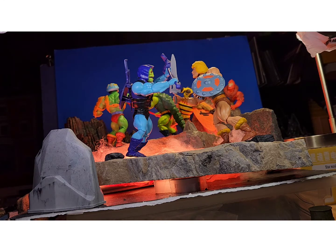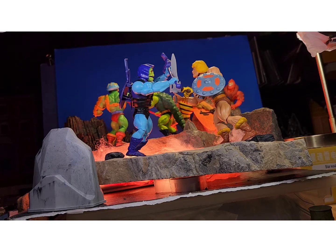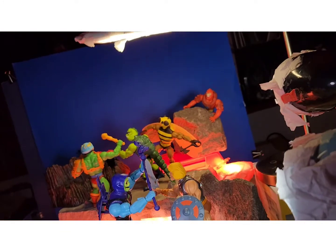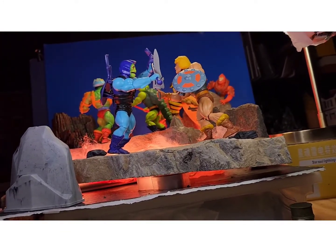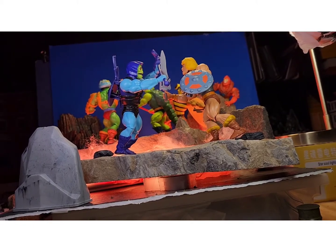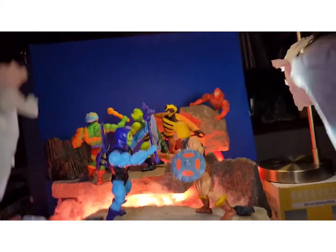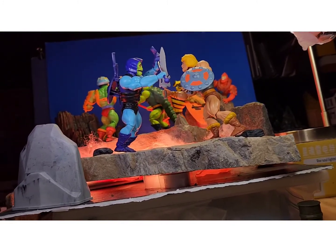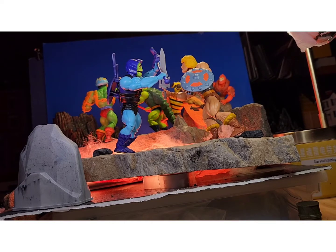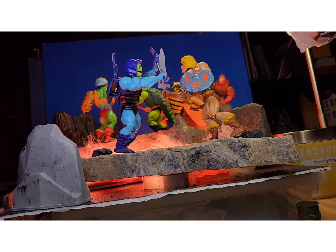Welcome back everybody, we are back in the lab with some Masters of the Universe. I started this picture with just kind of a dial build — a bunch of flat rocks elevated to give it a rocky terrain look. Around them on the ground is lava, which is just fluorescent bulbs with red tissue paper over them and some polyester fuzz.